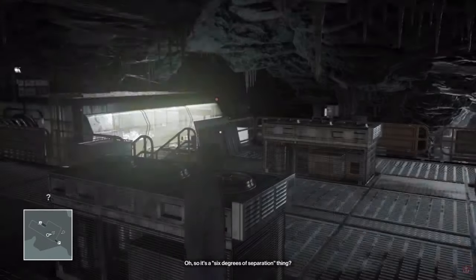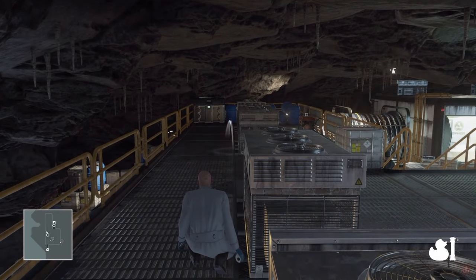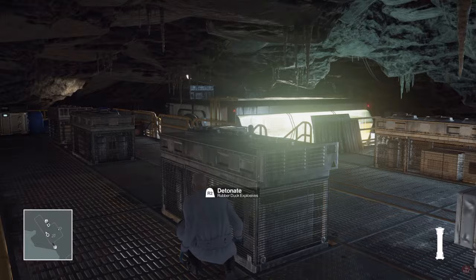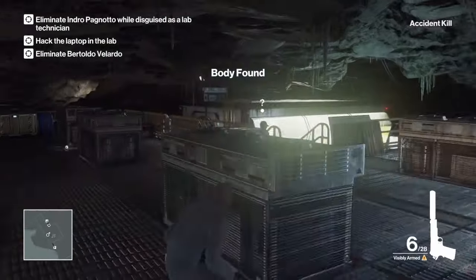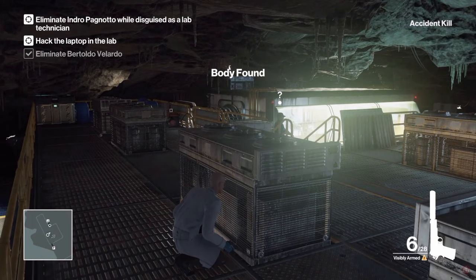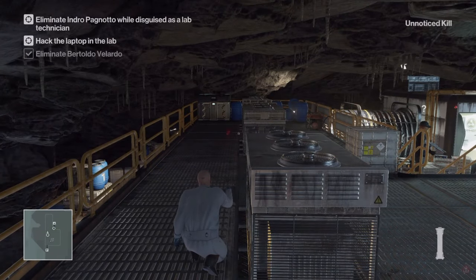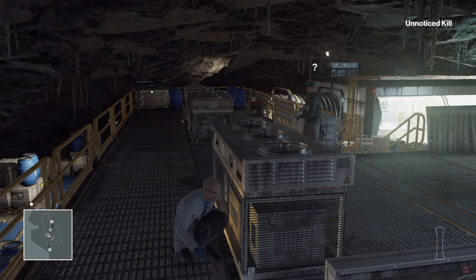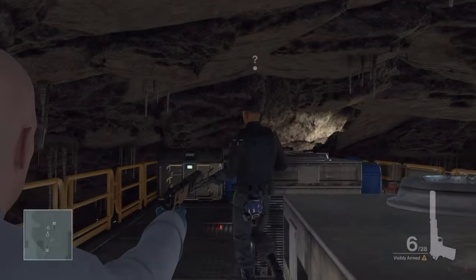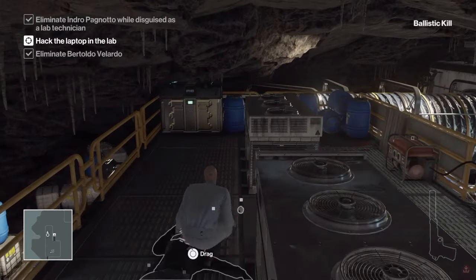We're going to create an accident kill. First we're going to throw that duck there to distract this guy coming up the stairs, and as soon as you do that, pull out your gun and shoot that stalactite right there - that will land on one of the targets and create an accident kill. Remember what I was talking about in the previous video? That will create an accident kill and it's not going to affect your score. We're going to throw another duck there to distract our first target, bring him over here, and shoot him in the back of the head and hide his body.